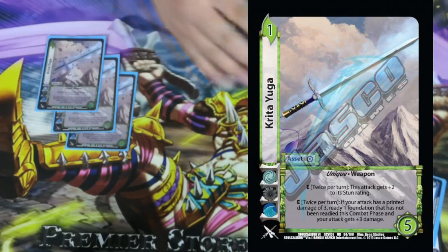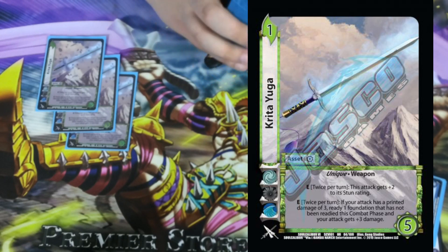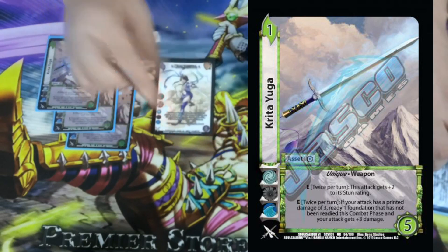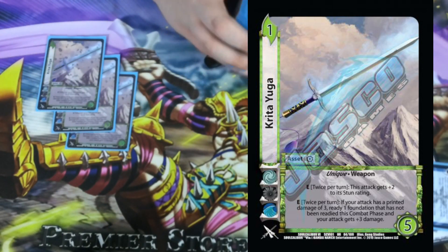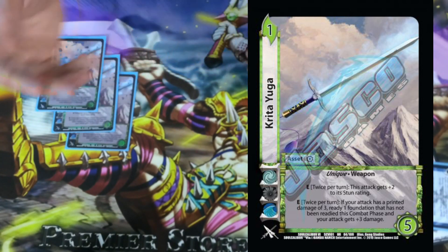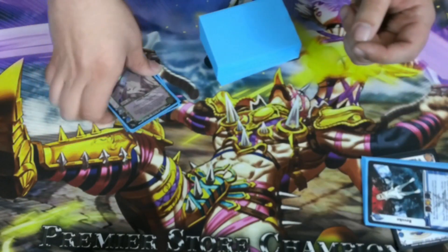We're playing 3 Kritty Yuga. I wasn't playing 4 mainly because I was playing another asset we'll get to. Kritty Yuga is a 1-5 with no block — Unique, E twice per turn. This attack gets plus 2 to its stun rating, so you give something Stun 1 with Zhang Hua and increase it to Stun 3, which is incredibly good. And the other ability is twice per turn: if this attack has a printed damage of 3, ready 1 foundation that hasn't been readied this turn. Turn your 3-damage attack into 6 and its stun rating to 3, twice per turn. So crazy.